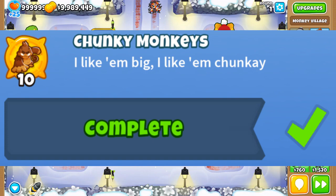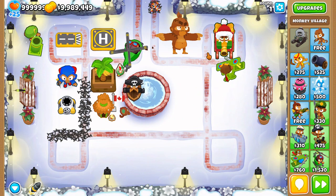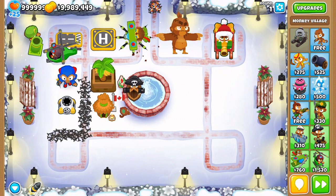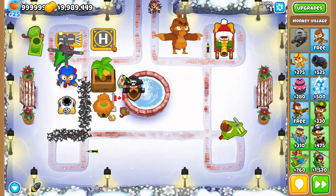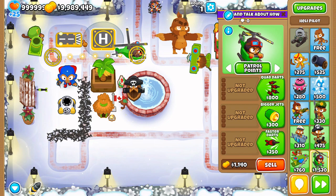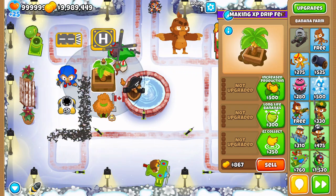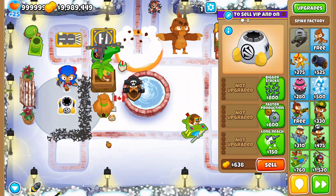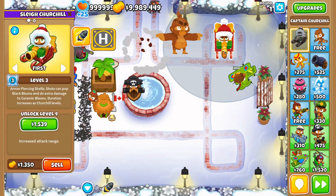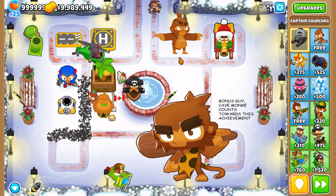Our third challenge is just like Dunkey's video game publisher: 'Big Mode.' We're going to be playing on medium or harder with only big towers — the helicopter, plane, mortar, super monkey, banana farm, buccaneer, village, and spike factory. Our heroes also follow the same rules, so we can only use Pat Fusty and Churchill. Just win 10 games on medium difficulty or higher and you'll be set for this achievement.